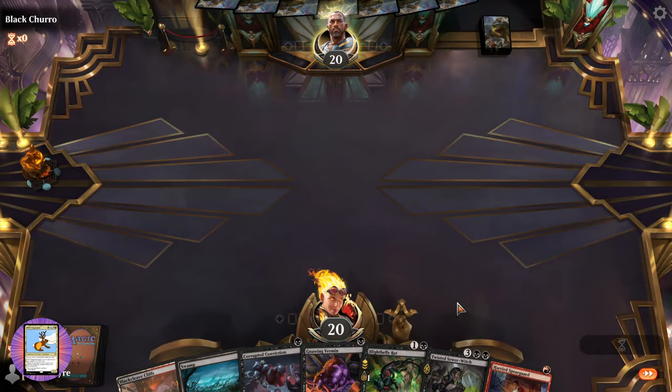Play another swamp — land, go, land, go. Now this is where it gets interesting — we'll do Lord Skitter, Sewer King, creating the rats, and they're like 'oh, here we go.'